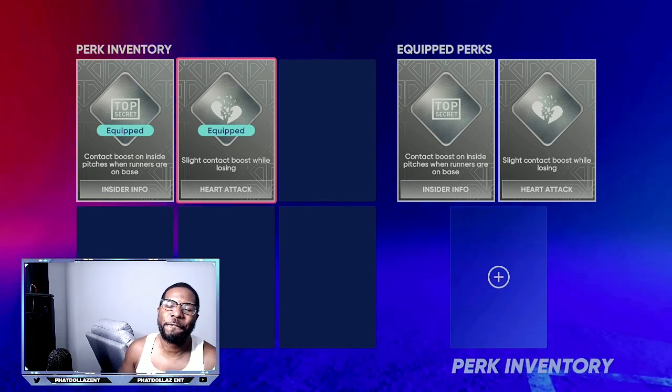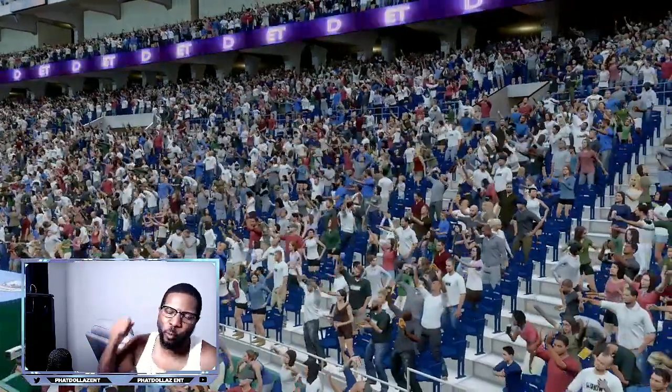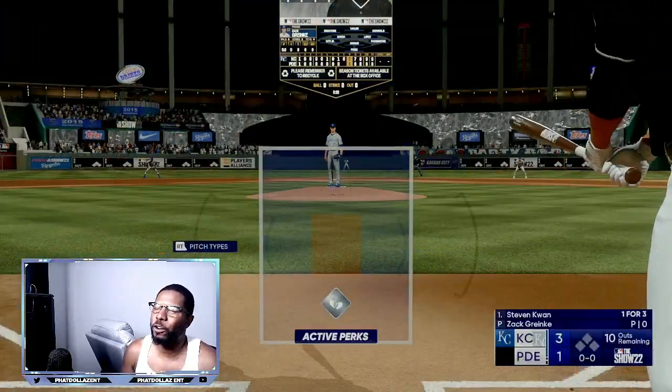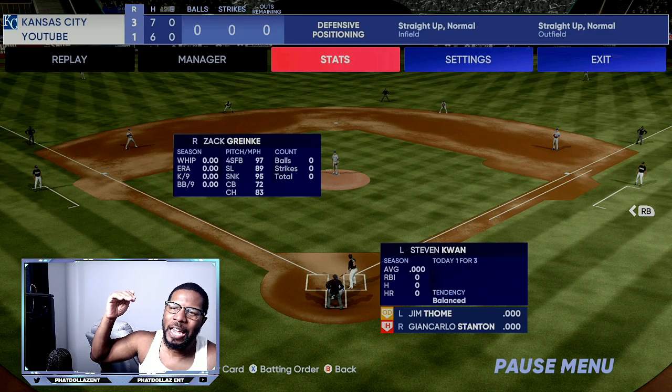Exit velocity perks help the ball fly off the bat a little better. The first mission is going to be against right-handed pitcher Zack Greinke, down by two runs. This approach is going to work no matter what. The first thing you want to do is pause it and check the pitches — you are not online, you're playing against the CPU.